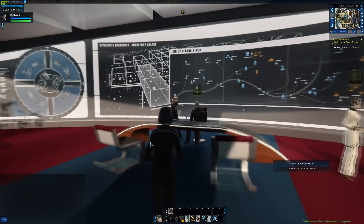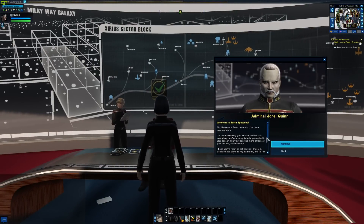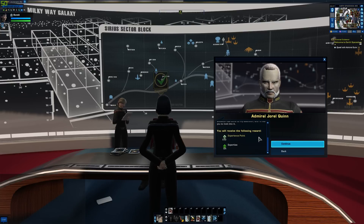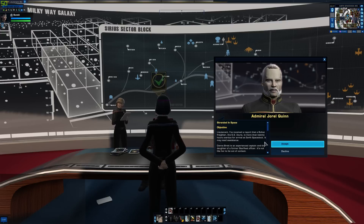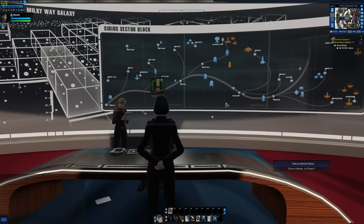And here's Admiral Quinn. Come in, I've been expecting you. I've been reviewing your service record — it's exemplary. You've accomplished a great deal in your career. Starfleet can use more officers of your caliber, to be certain. I hope you're ready to get back out there. A situation has come to my attention and I'd like you to look into it. I've received a report — there is a Bolian freighter that is overdue arriving at Earth's space dock. It may need assistance.